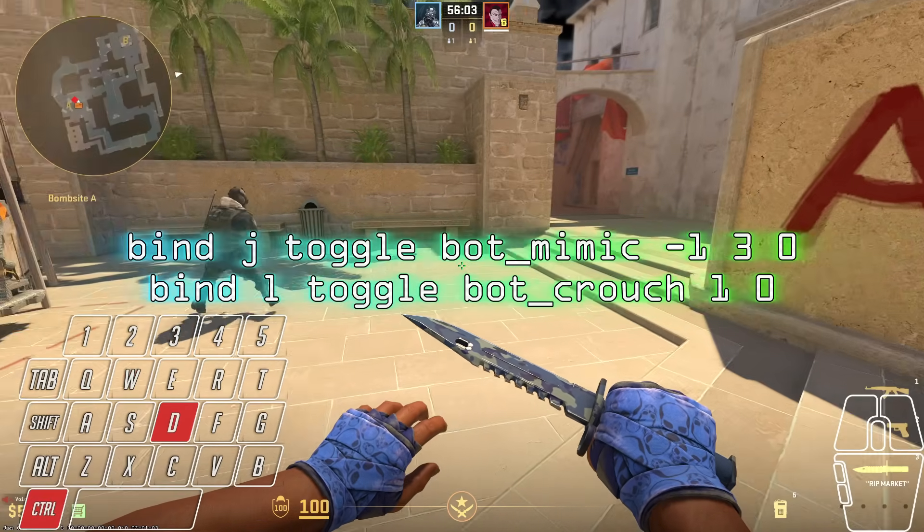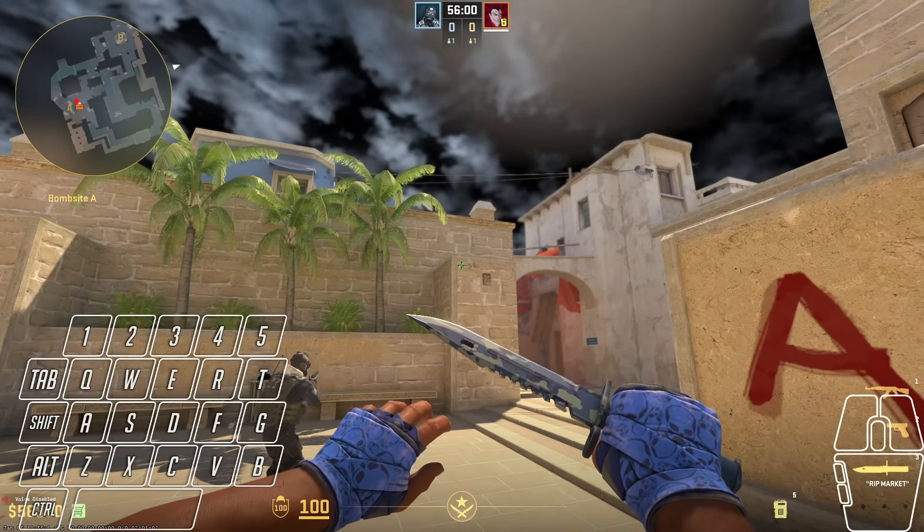You can use a combination of these two commands — these two binds — to place the bot exactly how you like.